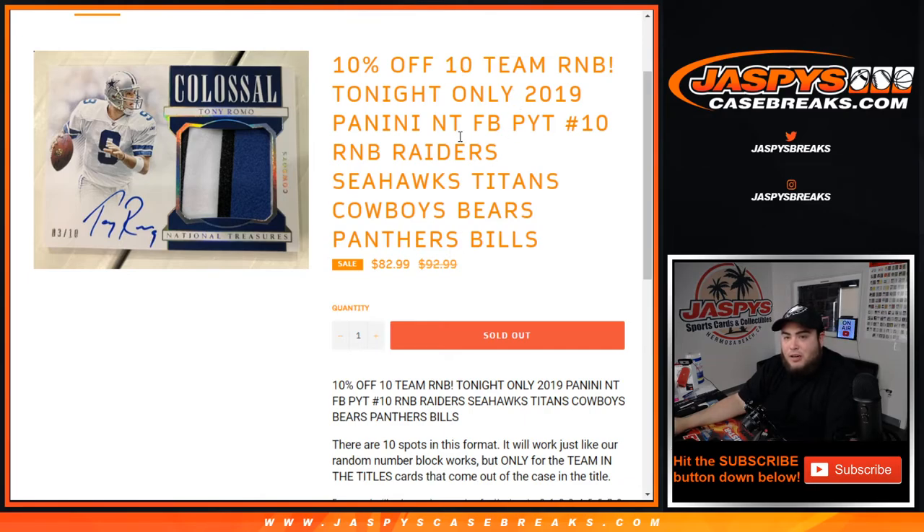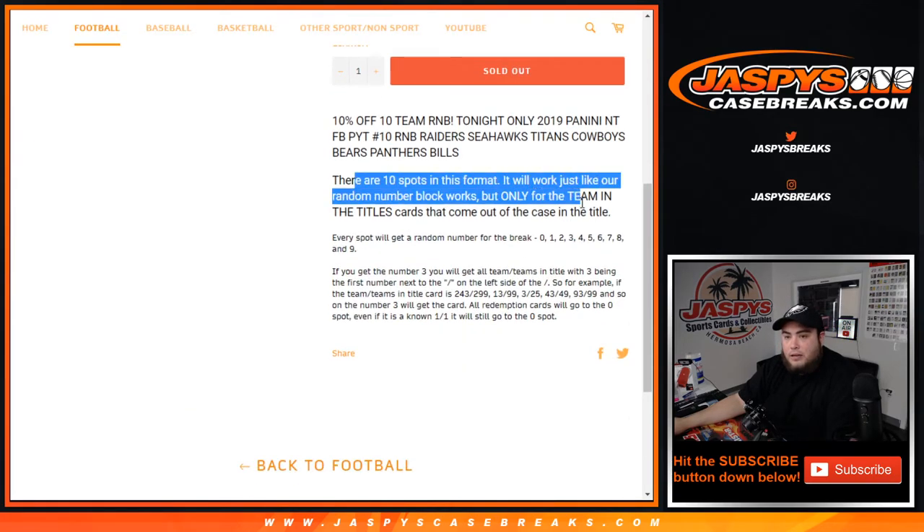But again, 7 teams in here: Raiders, Seahawks, Titans, Cowboys, Bears, Panthers, Bills. The way this works is you get a random number from 0 to 9, and it all depends on the serial number on the left side of the serial number dash.